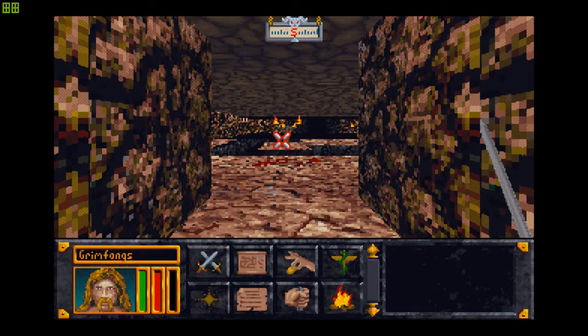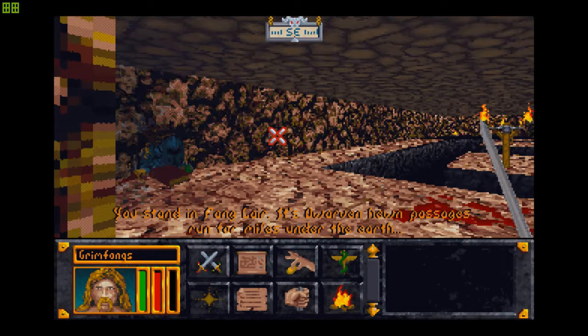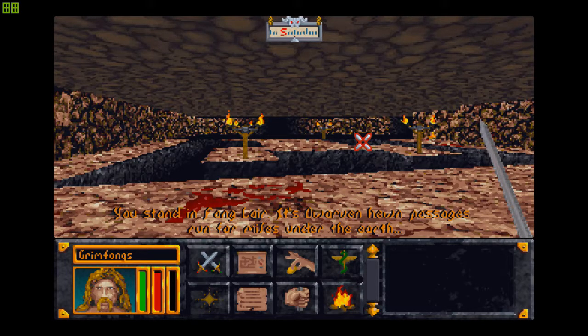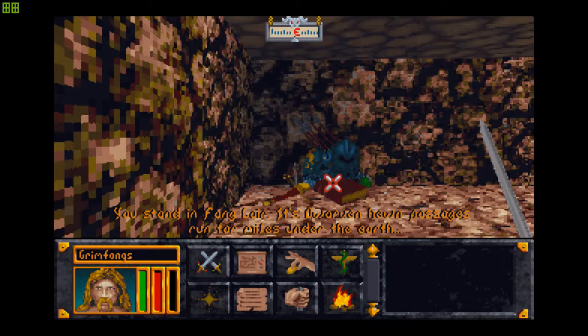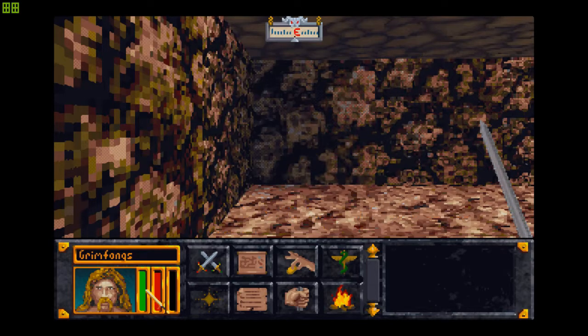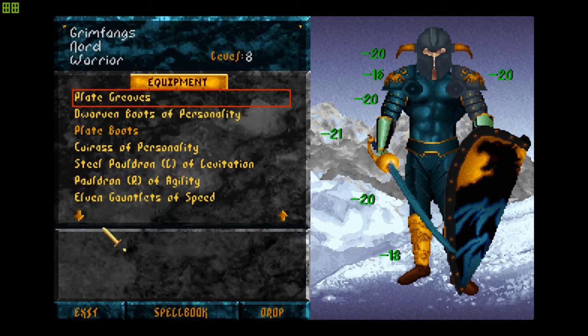Let's go ahead and get this. You stand in Fang Lair, its dwarven-hewn passages run for miles under the earth. The sad part about Fang Lair is that we'll have to explore all of it. Oh, look at this — plate boots, long sword right off the bat.